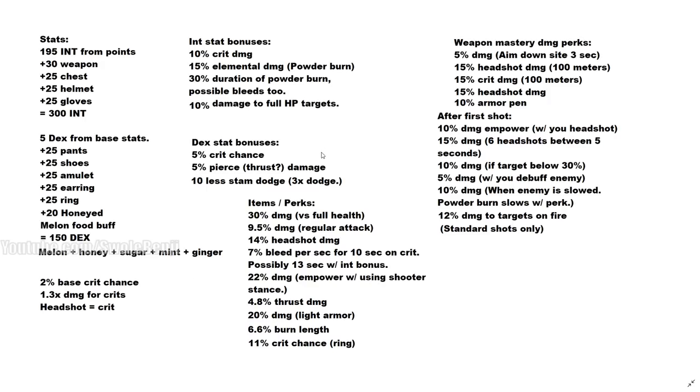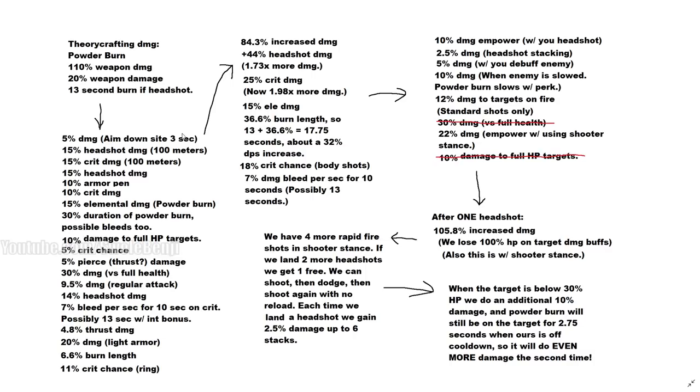Now let's look at all the damage we get from items and perks: 30% damage versus full health, 9.4% headshot damage — you can pause and read the full list. For theory-crafting Powder Burn damage: it's 110% weapon damage up front, then 20% weapon damage per second for up to 13 seconds. On the left side of the slide are all damage buffs on your first shot — all told, you get an 84.3% increased damage boost, 44% increased headshot damage, and 25% crit damage.